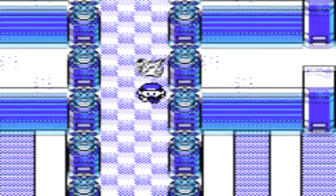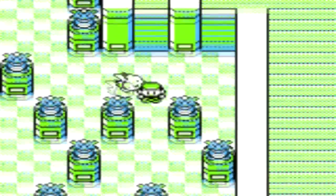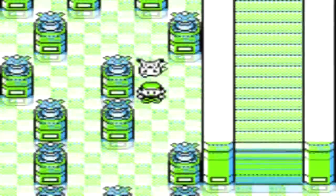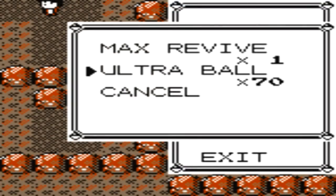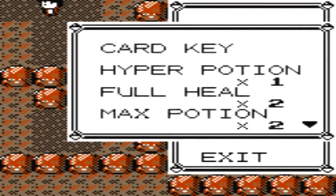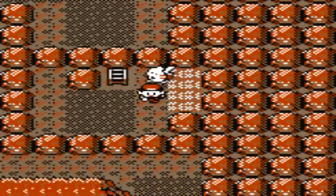Okay guys, time to do a couple of final things before battling the Elite Four. First of all, I'm gonna go back into Victory Road. You might be wondering why I'm doing this, but remember that optional extra room I mentioned? I never went into it — I'm going in there now. First I'm gonna spray a Max Repel, because it's kind of the obvious thing to do at this point.